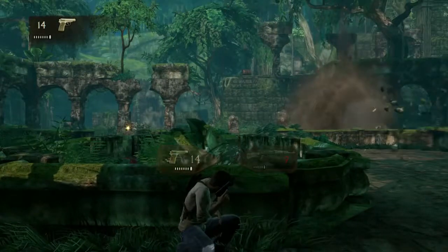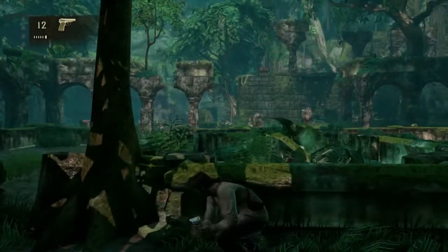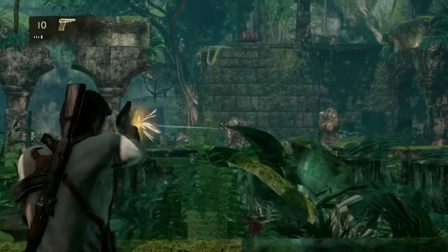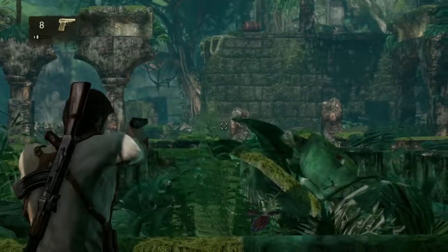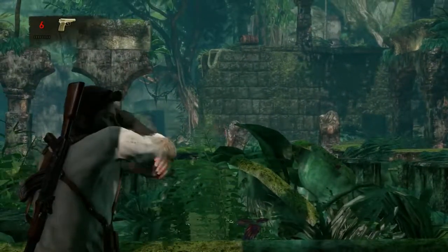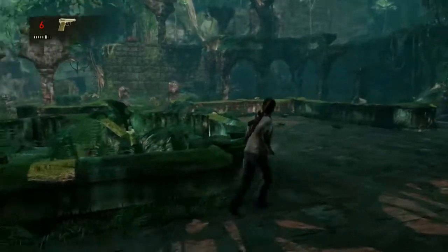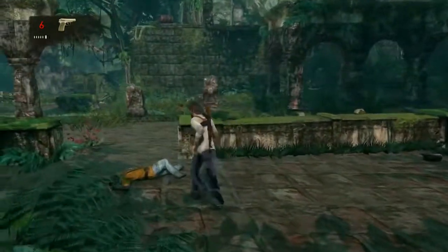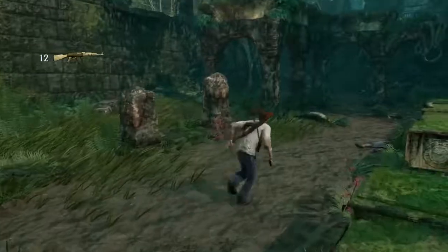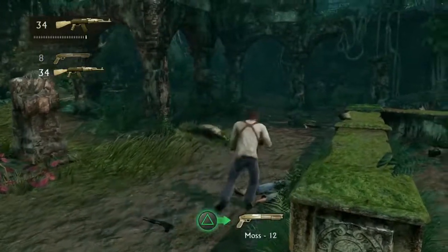I actually only had to do maybe four or five tries at this fight, at least at the first wave. On the second wave I tried some different techniques and went for different parts of the geography to see what cover worked best, but most of the time I couldn't fall back to that giant rock I used at the beginning of the fight. I wish you the best of luck — sadly I don't have a better strategy for the last wave. If you can, try to fall back to that big rock in the background.